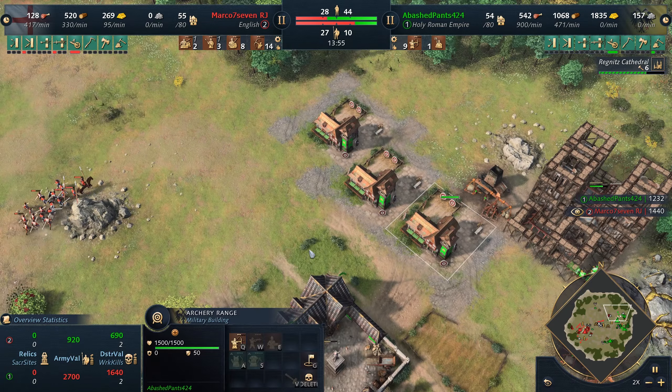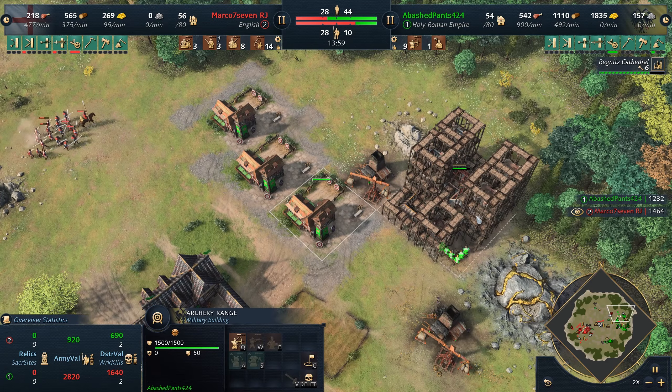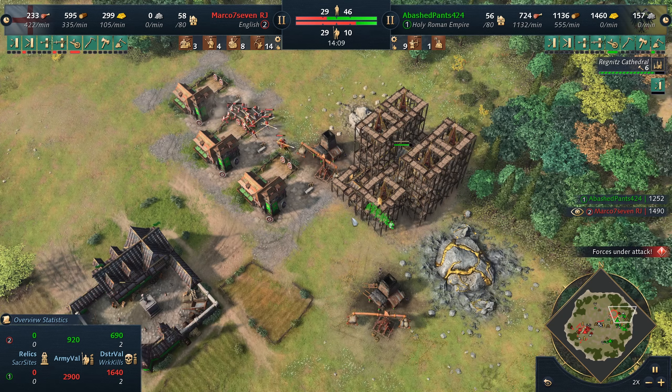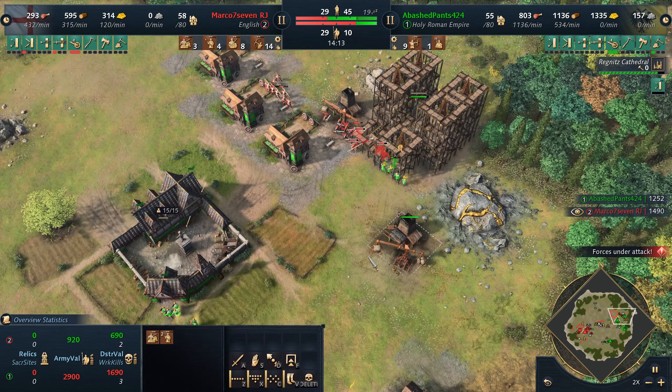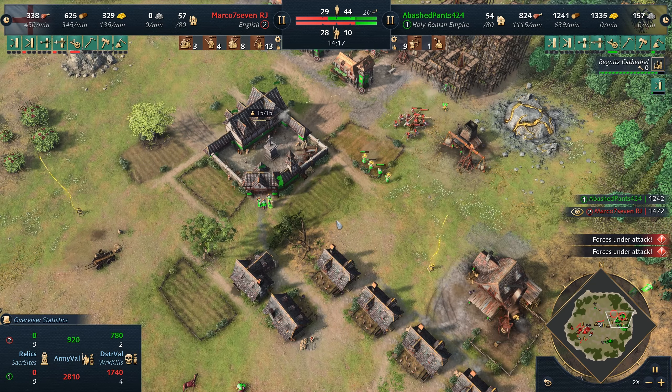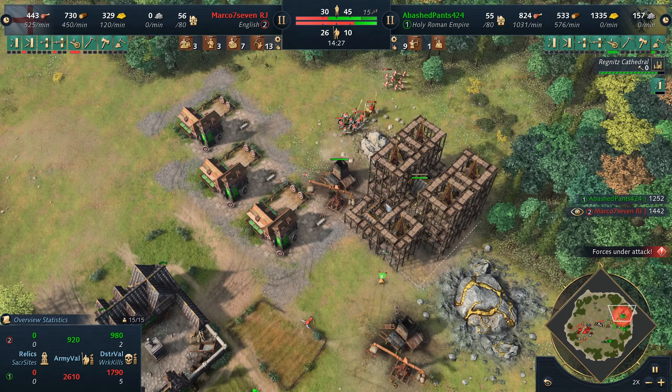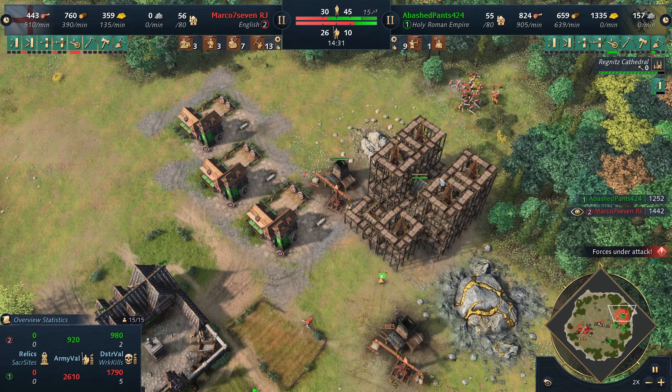He's going to move in though. Timing could be brilliant here. Regnits is being built up, but only by six villagers. And yeah, Abash realizes that he has to commit. But it's two little villagers to commit — he needs to pull back.